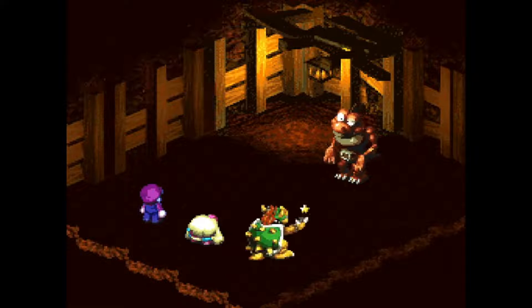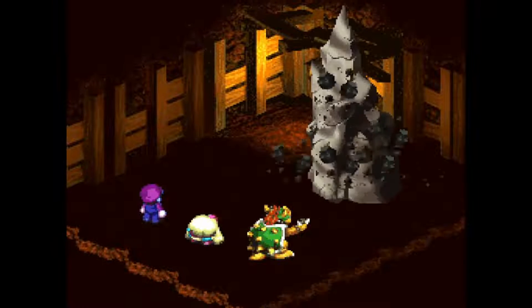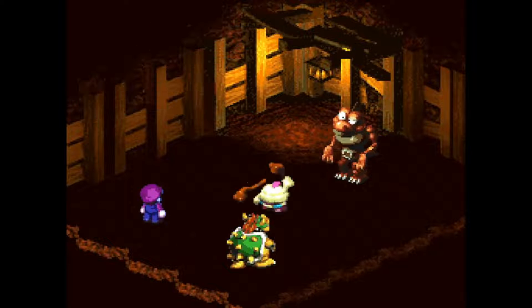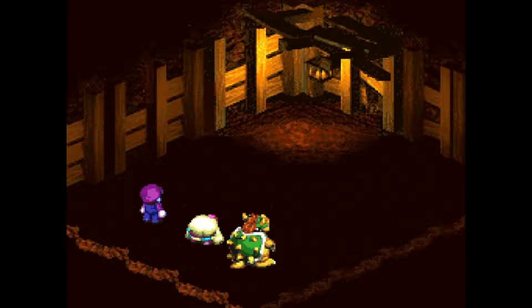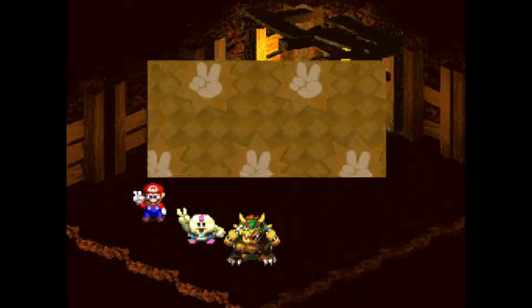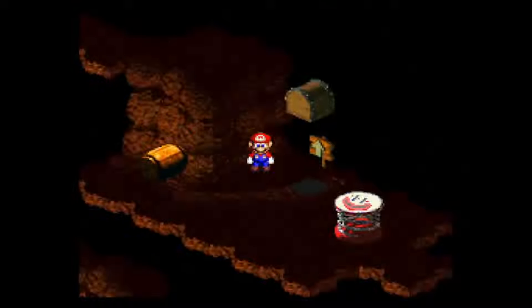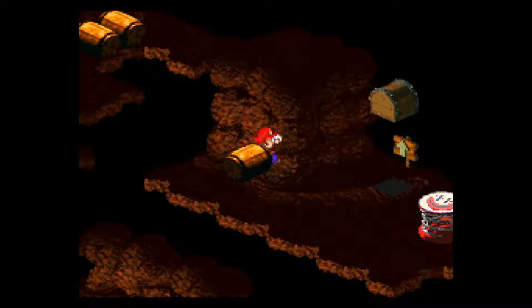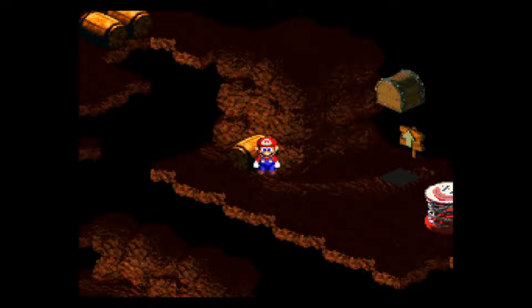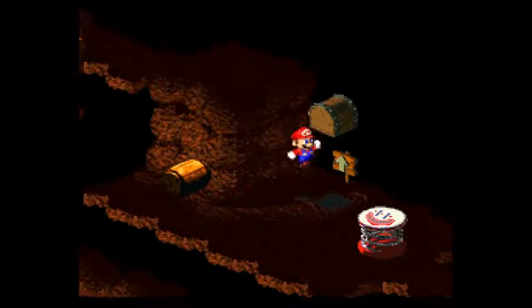I'm going to do the Crusher again. I have 65 max flower points — good lord, might as well use them. And there we go: Elixir, sweet stuff. If I get up this, yeah I can get up that. But the real reason is to use this trampoline.